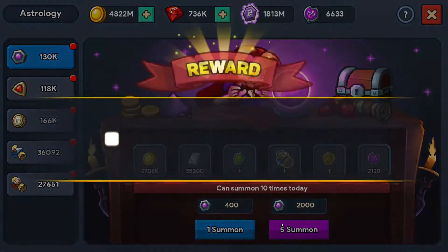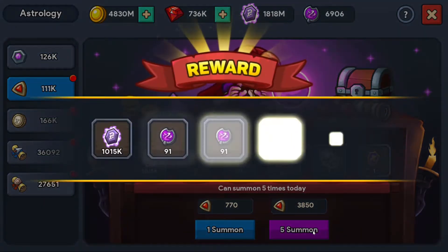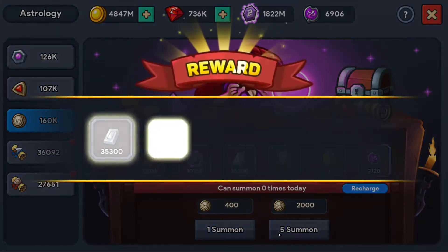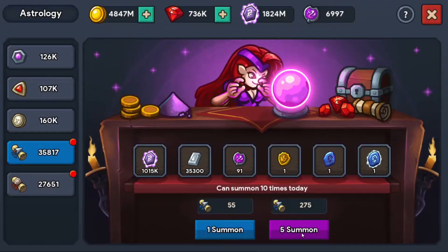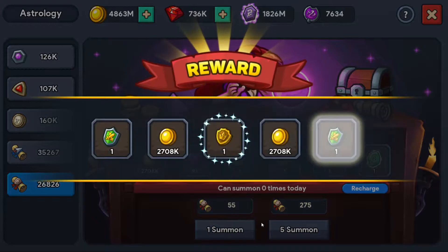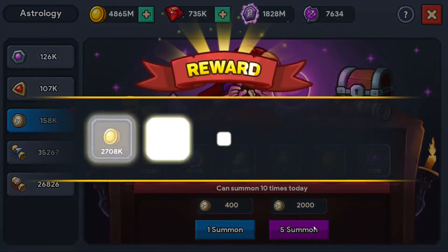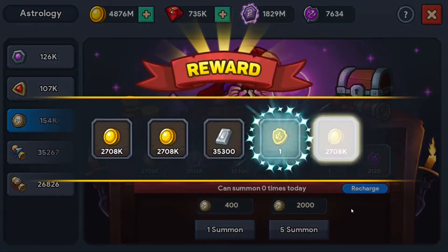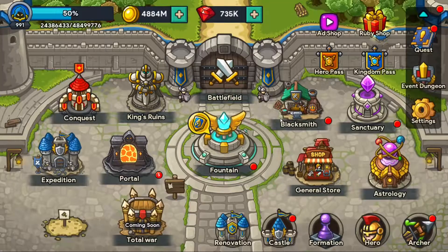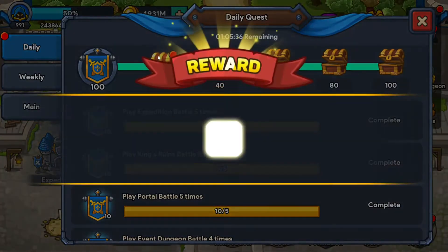Let's head to astrology and do some gambling. One rune skip — always like to see rune skips; they're going to be especially important for when I start pushing. Another rune skip, and some nice gear summons — those will be useful eventually. A shining weapon stone — that's nice to see; you don't see those every day. A couple more rune skips — very nice pulls today. Three rune skips out of that, and I am desperately trying to save those up. Pretty good pulls all around. Ancient coins are the only ones I really feel comfortable doing, mostly because of how many of them I have.